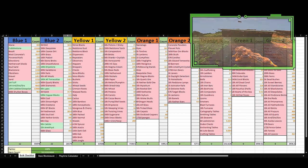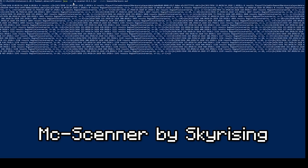You may be wondering how I'm getting these block counts. My answer is MC Scanner by Sky Rising. This wonderful program checks every inventory of a Minecraft world within the generated chunks, and tallies up all the item counts in a neat little spreadsheet. I can search for the items and get the count.